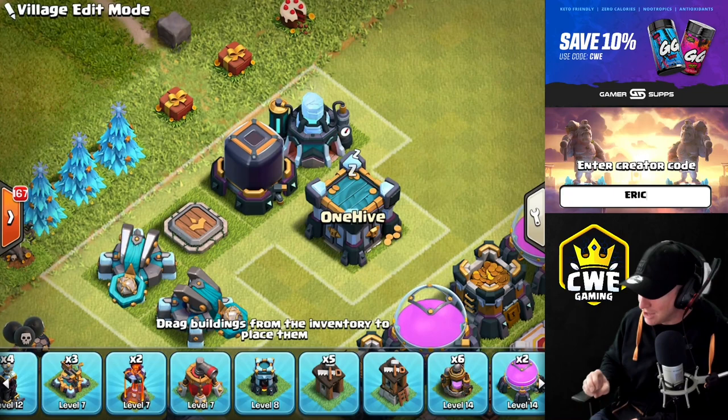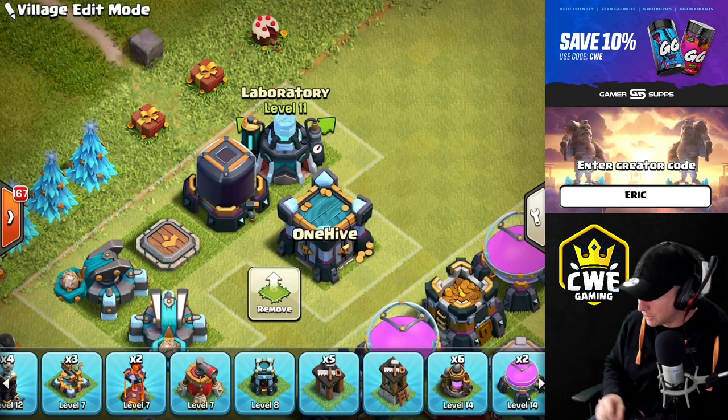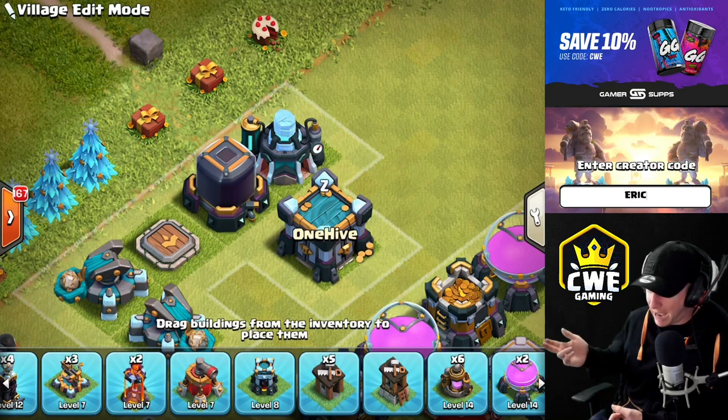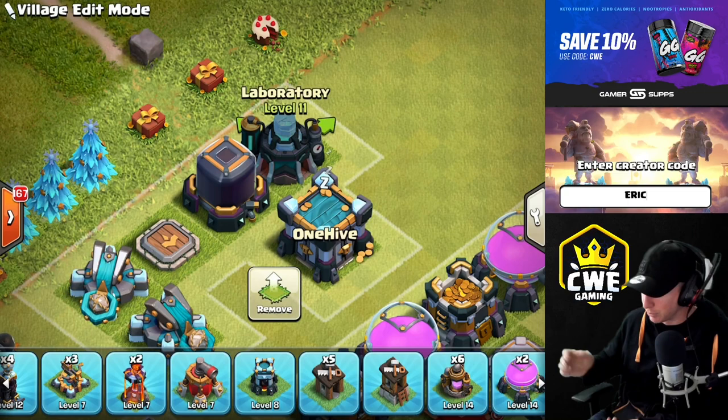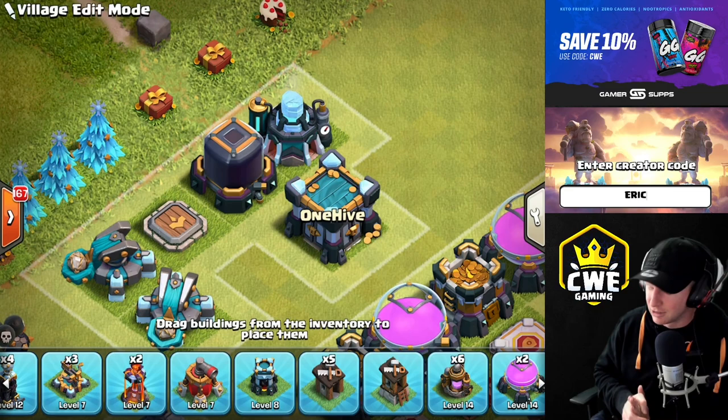For day one upgrades, you have elixir upgrades and a dark elixir upgrade. Get the dark elixir storage upgraded right away — you need it to keep the Royal Champion moving fast, and you can only do one Queen or King upgrade before you have to upgrade it unless you have a Gold Pass discount. Get it out of the way early to maximize stockpile capacity. The laboratory is another elixir upgrade — consider using a Book of Building there so you can get research going right away, and pop those magic items since that's what we've been saving them for.